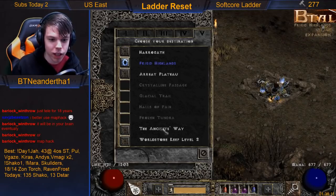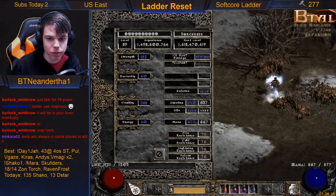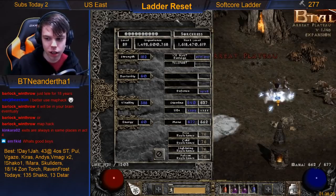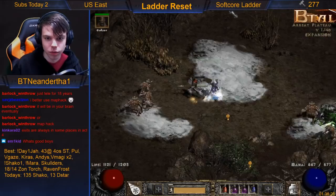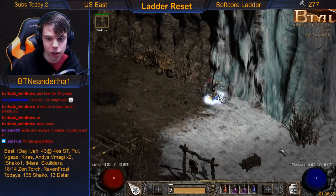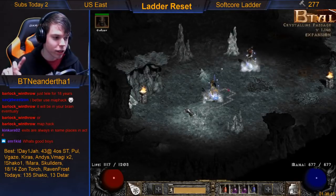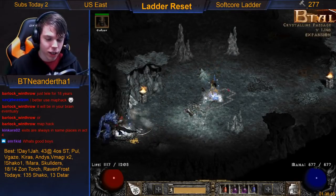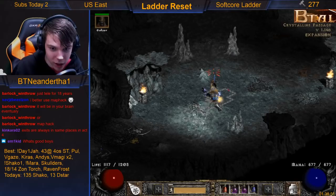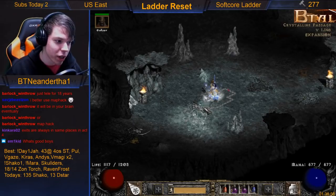Act 5 — I'll say I'm not a pro or expert on this yet, I'm still learning, but we'll go over it anyway. I'm about to go into the Crystalline Passage. In the Crystalline Passage there are three things: the waypoint, the Frozen River, and the Glacial Trail. Glacial Trail is left of the block, right of the block is the waypoint, and straight of the block is Frozen River.